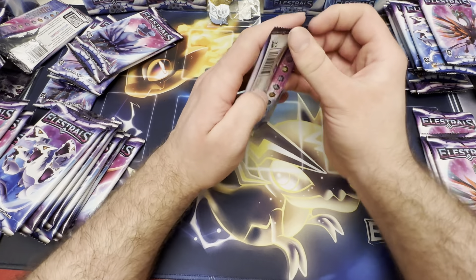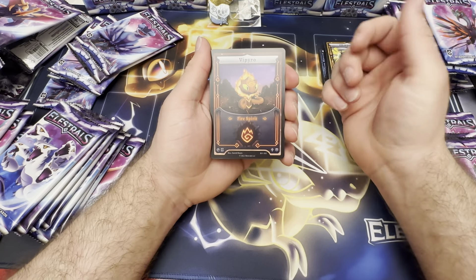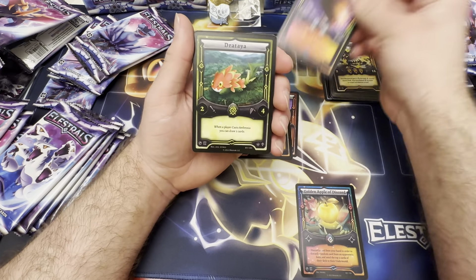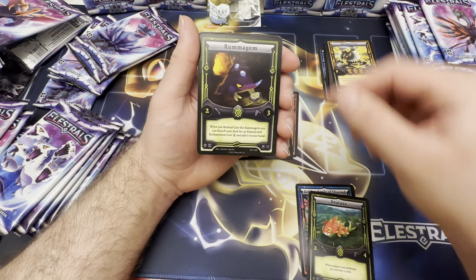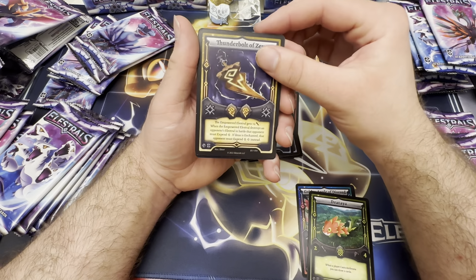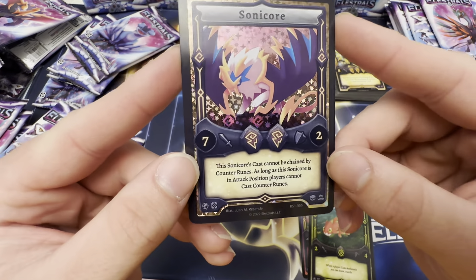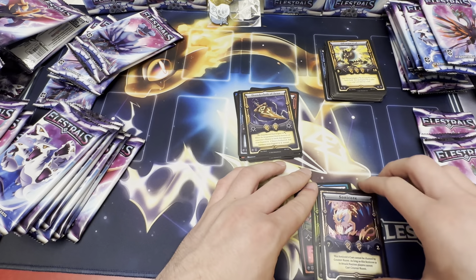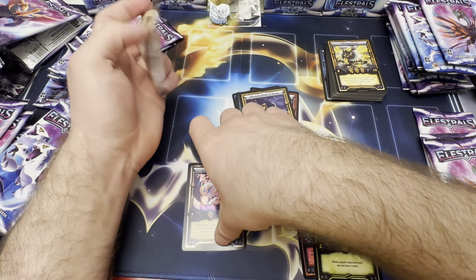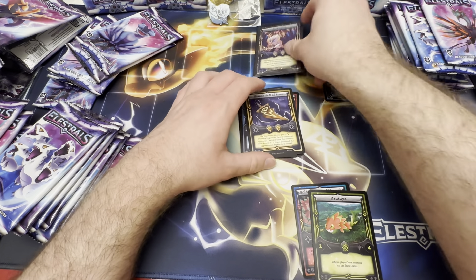Next pack — one to the front. We got Vipyro, Golden Apple of Discord — setting that aside for a deck I'm working on — Charon's Opal, Helios's Chariot Ride, Dratia — setting that aside too, I'm working on a deck with Dratia — Rummagem, Trident of Poseidon, Tsunami — good card. Thunderbolt of Zeus, oh — Sonicore! Heck yeah, that's gorgeous! That foiling is amazing — good pull! I'm happy I pulled that. Going to sleeve that up in my lovely new Mount Olympus sleeves that I got with my Kickstarter.